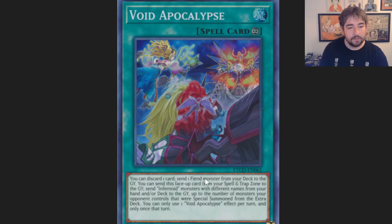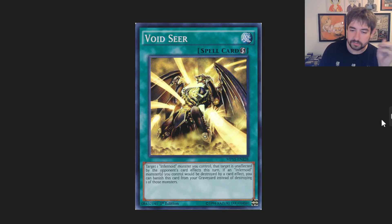Void Apocalypse is a new card — we actually haven't seen this card see play since the deck lost its playability. It could come up. I'm still not convinced it's amazing in the deck. It's continuous; you can discard a card to foolish any fiend in the game, so maybe if you play other engines there could be really good fiends to send. But for Infernoids, just sending one isn't good enough — it feels like you need to do more. It does have another effect, but it requires putting a special summon monster from the extra deck on the field, so it's just okay for right now.